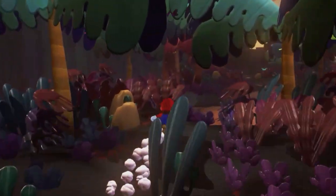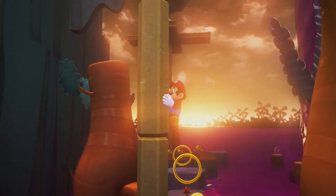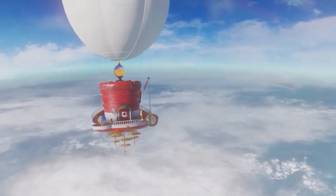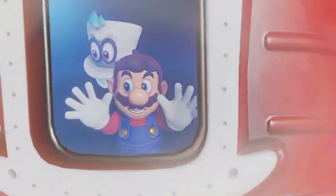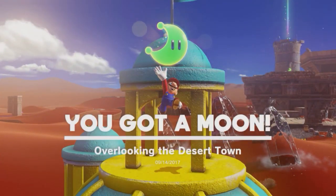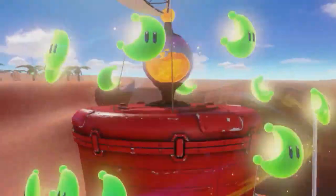But we won't spoil them all — Mario has even more kingdoms to visit, including tropical islands. To get from place to place, Mario is literally traveling in style aboard his cap-shaped ship, the Odyssey. It runs on power moons scattered across the world.